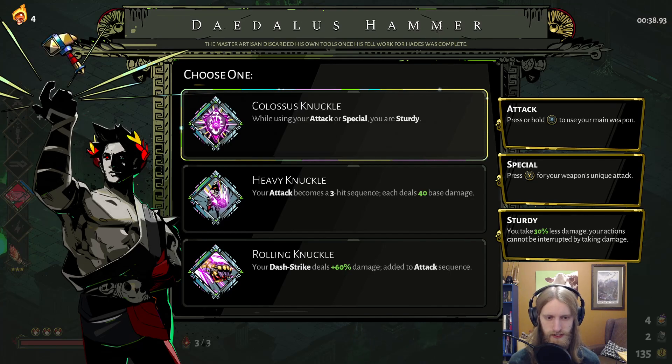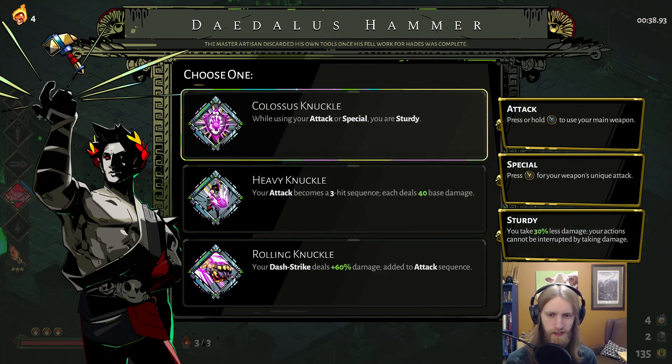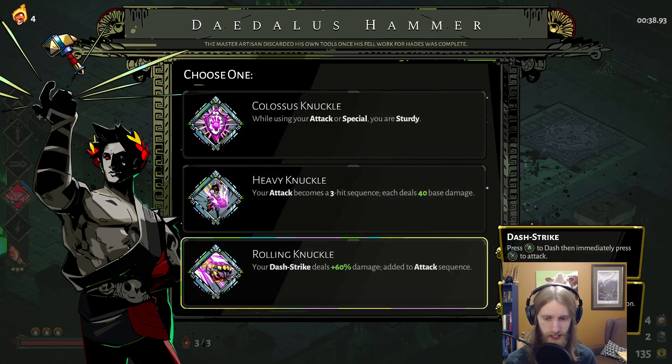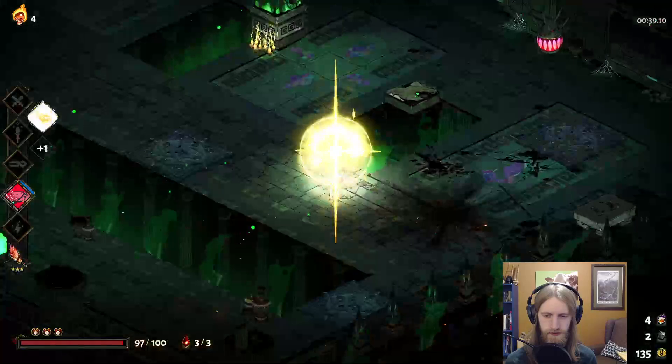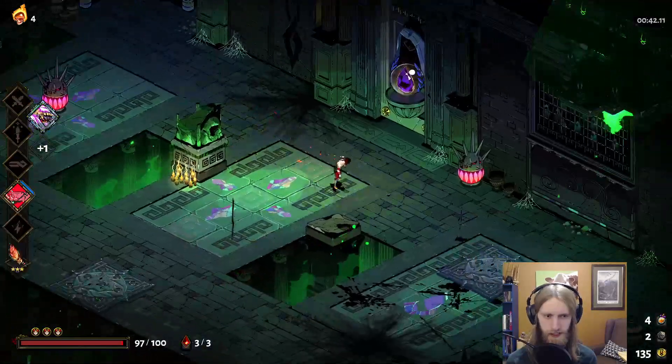Love colossal knuckle. Pretty solid — the three-hit sequence. I'm pretty sure that's more base damage; I'm curious what the number is, must be like 20 or 30 naturally. Colossal knuckle is really good for reducing any damage we do take, and rolling knuckle is really solid for helping us keep the quick room clears going. And we don't have to totally rely on it on this build either, so it's a nice little balance.